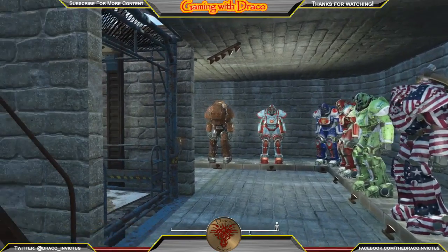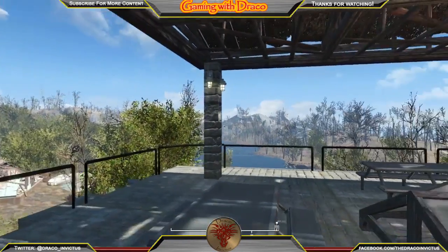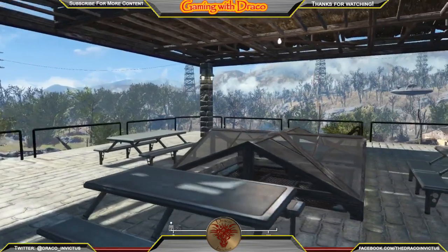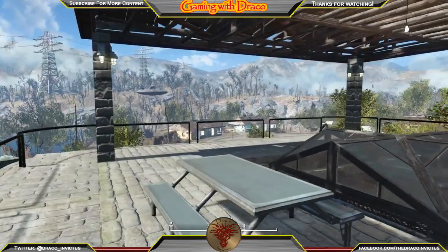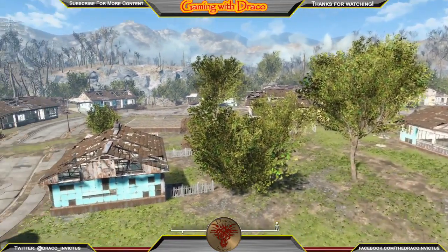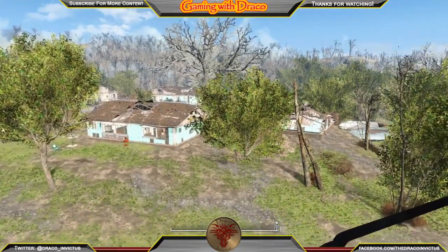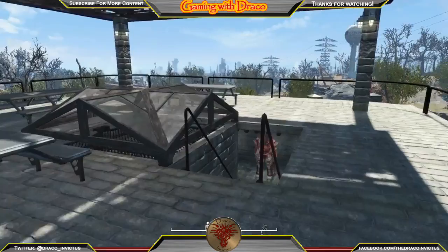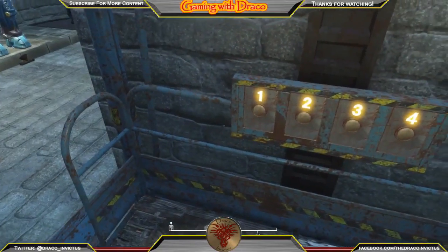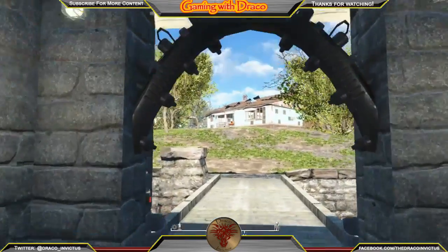Up on the fourth floor are all the unique power armors and some other armor sets: the Nuka, the Vim, a patriotic one, the Abraxo and Sugar Bombs, the Raider, the Overboss armor, some Brotherhood gear, Elder Maxson's power armor and his outfit, and some of the more memorable outfits in the game to fill out the space. There's the Quantum and Nuka-Cola paint jobs — the patriotic one looks like a candy cane because it's all red and white stripes. On the roof I added simple lighting and picnic tables for seating so I can come up and enjoy the view.